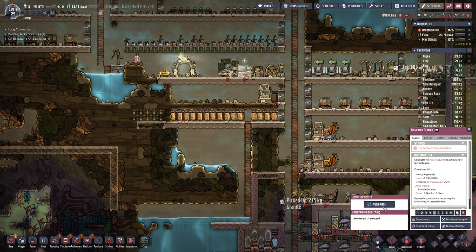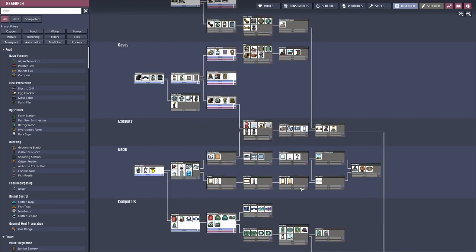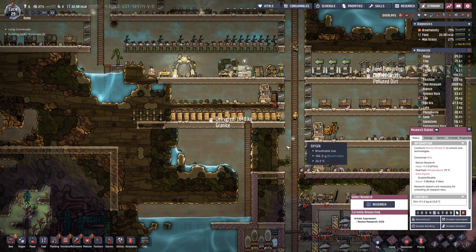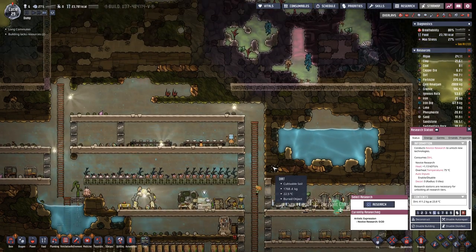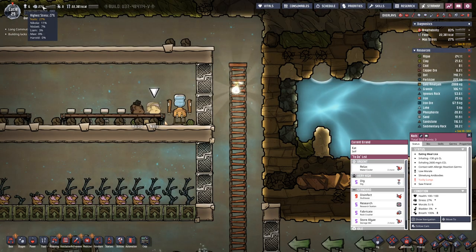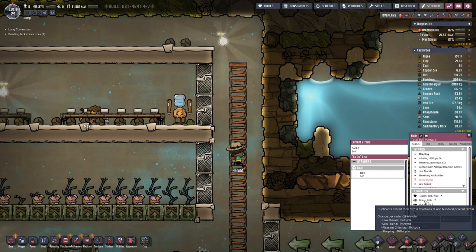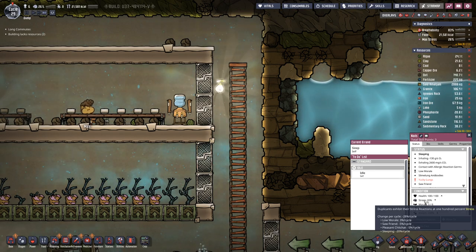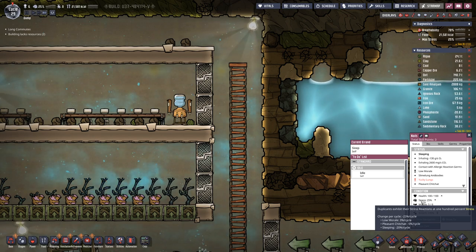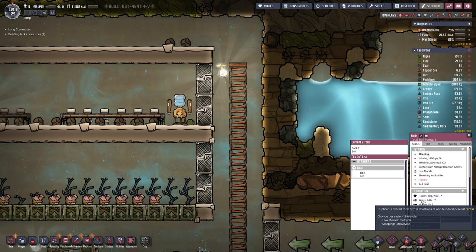More research done, so let's queue up the next thing. Let's go in the direction of decoration, because I have a feeling that we need something in that direction. Nails has quite a bit of stress, and usually the main contributor is no morale — that's the only thing that's positive on this list.